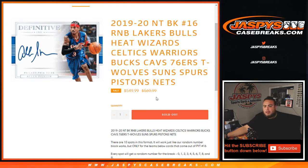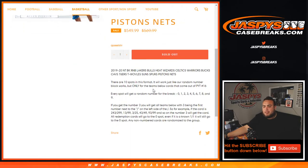This works like any other random number block break on our website, but only for these teams in this specific break. There are 10 total spots in this format. Every spot gets a random number for the break, either zero through nine. As an example, if you get number 3 randomized to you, you'll get all the hits from the teams above with 3 being the first number next to the dash on the left side of the dash. So for example, we pull a card that has 243 out of 299 as a serial number — number 3 will get that slot.